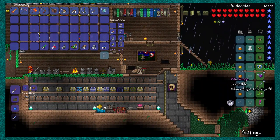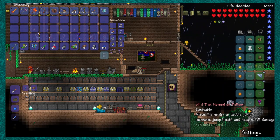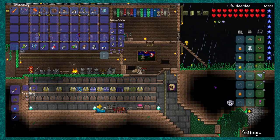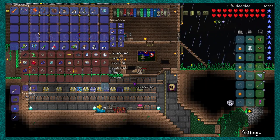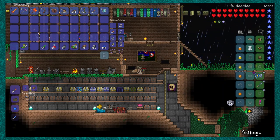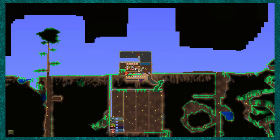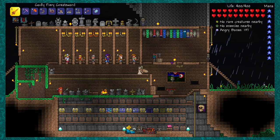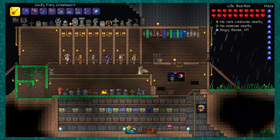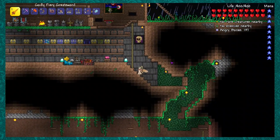Let me unequip my accessories — I don't need to unequip my wings since I can't combine those with anything. Let me just see if I can combine these two accessories with something... nope. That was kind of a waste of time. Also, I really want the Stylist NPC — the one where you can buy hair dye and change your hair and hair color. I want to change my hair because there are cuter hairstyles and I want them.